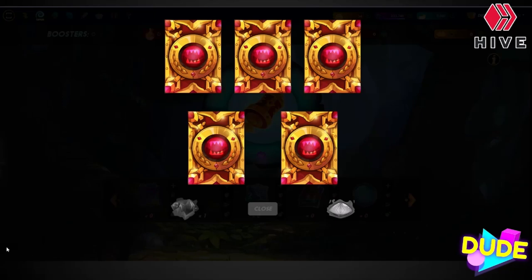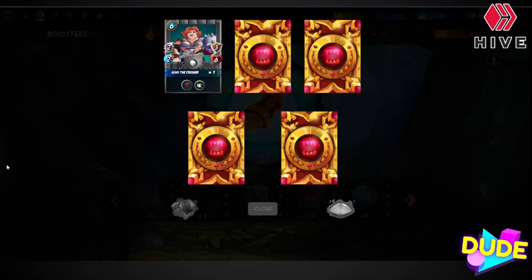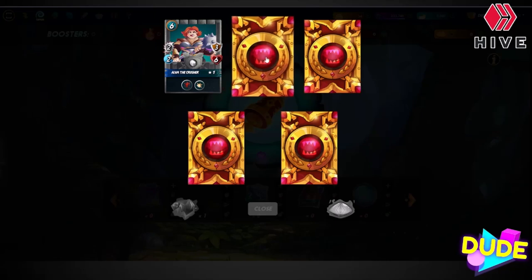Okay here we go guys, let's check it out. Oh, Alvia the Crusher! That's a good card — I already have that one. It's common but works good in the water splinter. Let's check out our next one.